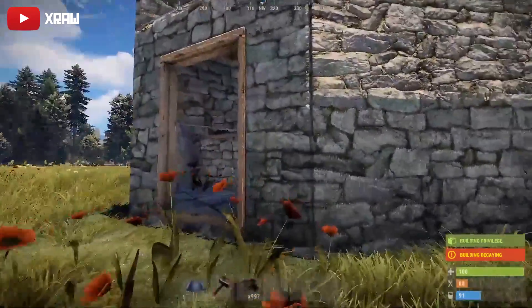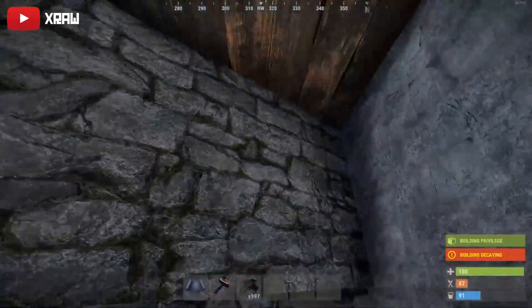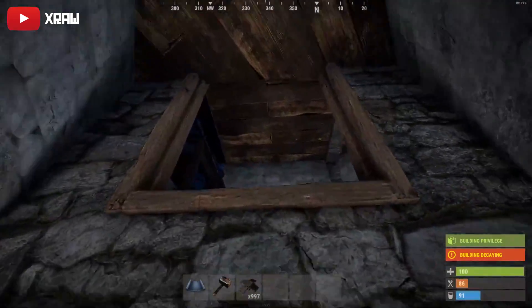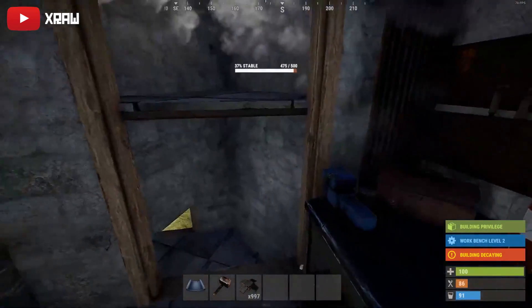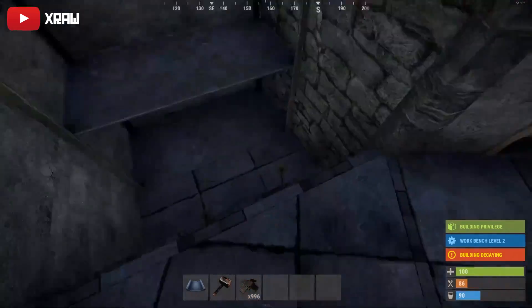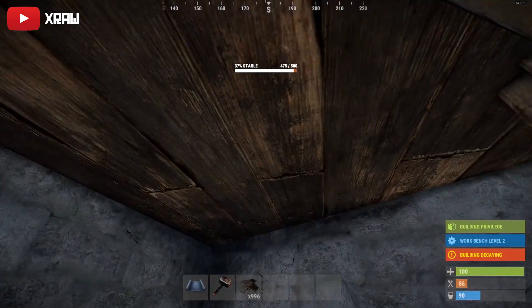Coming into the next base here it's a little bit different. The player has to jump up, clipping their head through the floor as they jump and setting off the trap. You can reset this in the same method as before. Again here we have space for boxes, your TC and whatever else you need. I'd recommend using snap traps in any triangles as you can only place one landmine but you can place multiple snap traps.